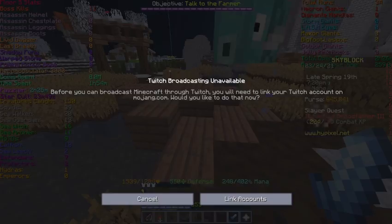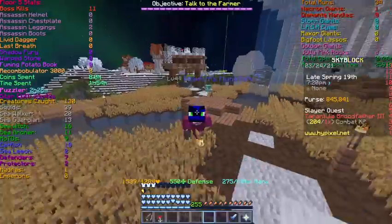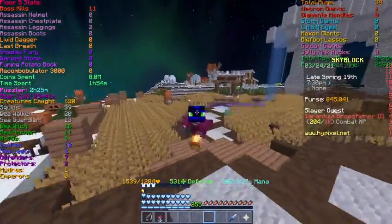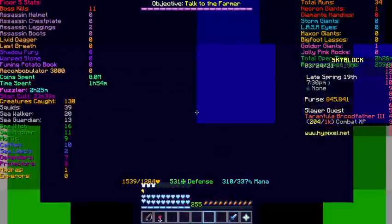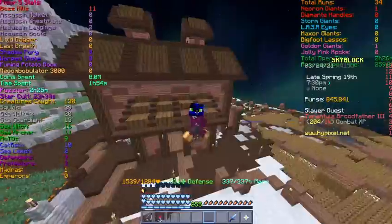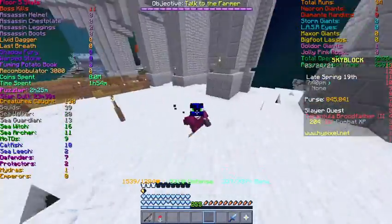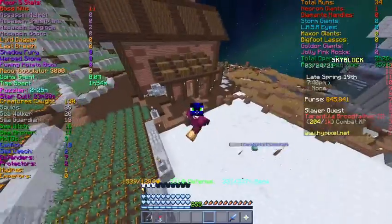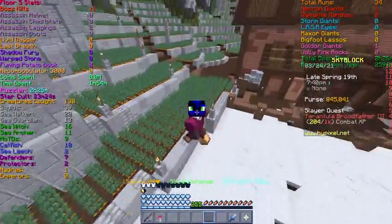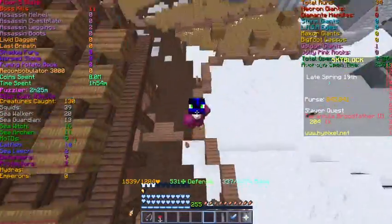Now this method isn't that hard. You don't need a very good setup, and it's pretty easy to do. You just teleport over to the hub or barn, which only takes mana and an aspect of the end or grapple hook. So if this guide helped you out, don't forget to like and subscribe, and I'll see you guys in the next one. Goodbye!